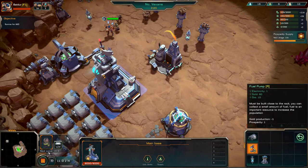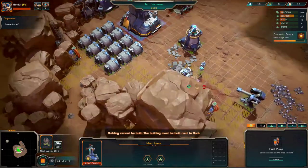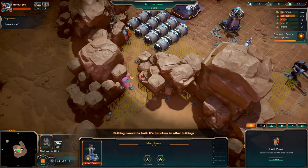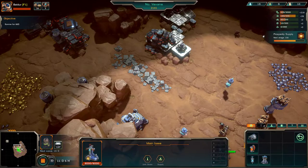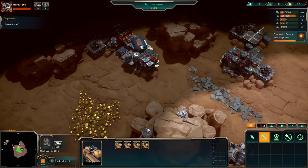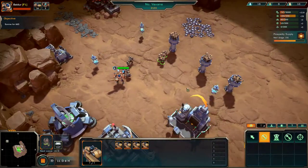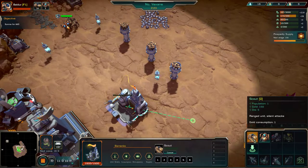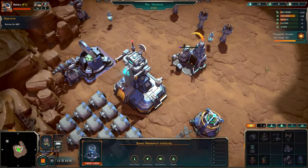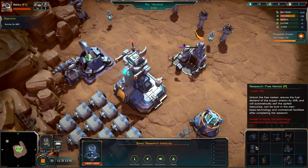Fuel pump — gold, electricity, gold consumption, prosperity one — gives fuel. It obviously takes fuel to create a population, fair enough. I don't know what these things are — what a clusterfuck. Powerful elite Vexin — please be careful. I'm going to put a defensive structure somewhere. This could go horribly, horribly wrong at any moment. We'll reduce the fuel demand on the supply station by 20% and automatically sell the spilled resources. Can be built on the main base.